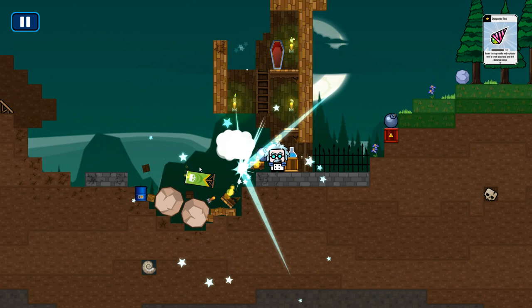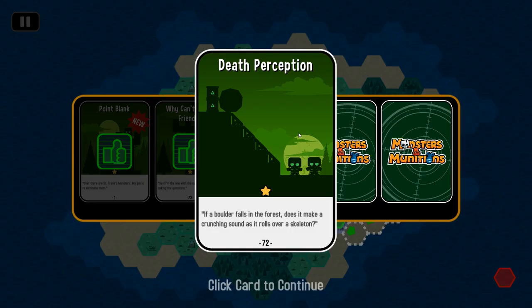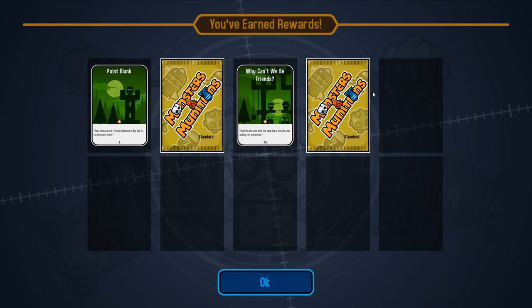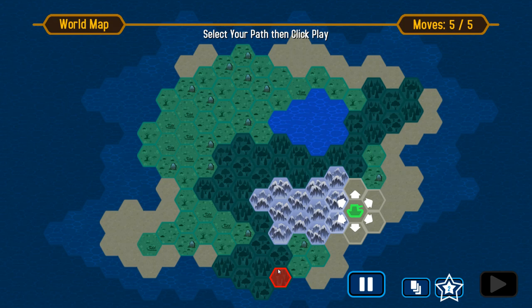So close. How it sort of works is that you complete these scenarios until you fail one. As you complete them, you'll get booster packs for your deck, which means more cards. Ultimately, you can move five times in one go, but if you fail one, you move as many steps depending on how many you've finished. Let's see what cards we've got.